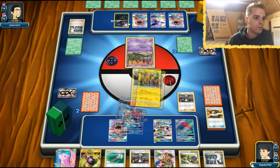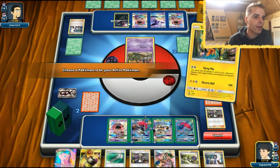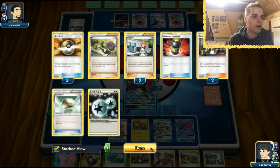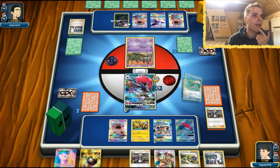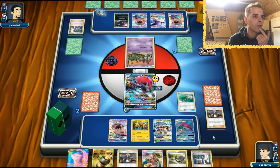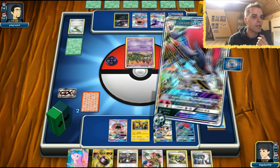Let's target the Trubbish — there's nothing he can do at this point. Mew EX will have to wait; it's unfortunate, I could have won already. Let's Field Blower away — he might Parallel us but it doesn't matter too much at this stage. The Mew will come in hard. Righteous Edge — boom. One more prize card to go.